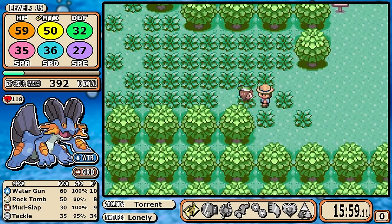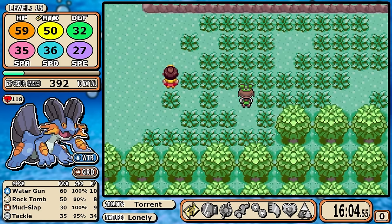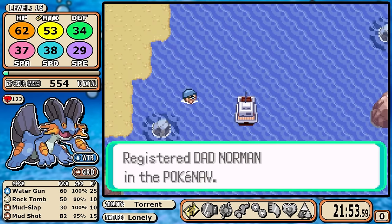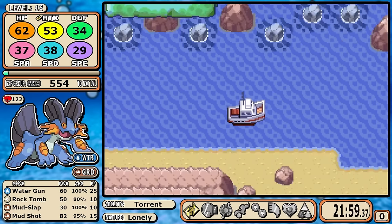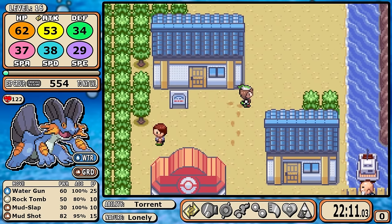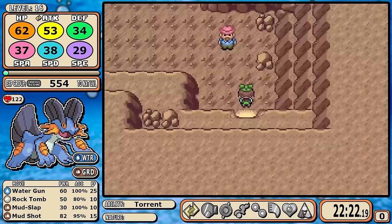During the next segment where you rescue Peeko, I'm going to pick up another optional battle with Bug Catcher Jose, and as I take that boat ride down to Dewford, the significance of that battle is that it pushes me to level 16 and I get Mudshot. I'll talk more about Mudshot and Rock Tomb in a bit, but 55 base power on a ground move will let us take on Brawly.